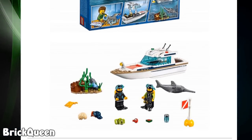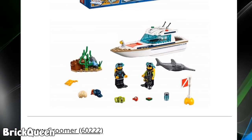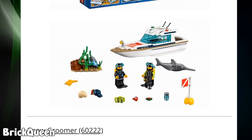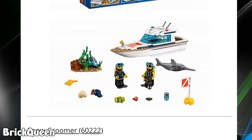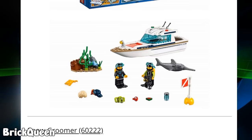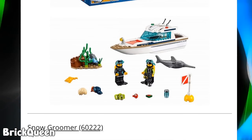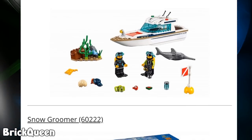We have a Diving Yacht — I know they've made sets very similar to this in the past, but that's what City and Creator both do, they update sets a lot. This one does have a nice hairpiece — the little ponytail attached to the cap. That's already my favorite piece out of that set, although I probably won't get it since you'll likely be able to find it in other sets.